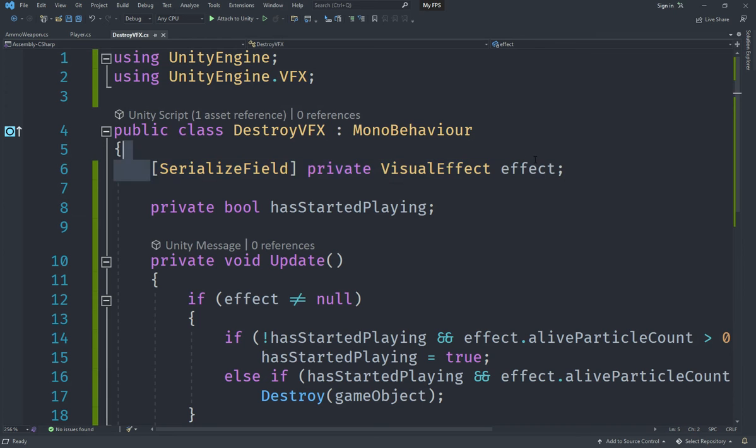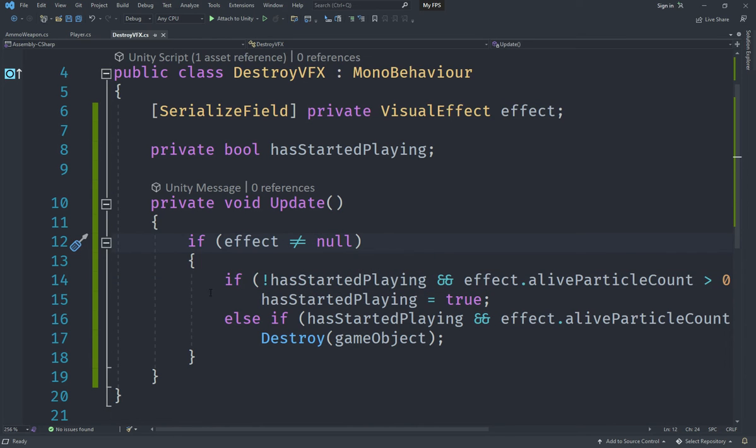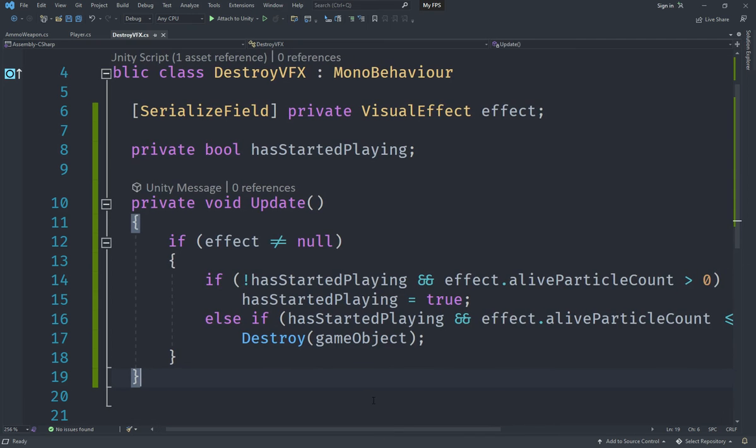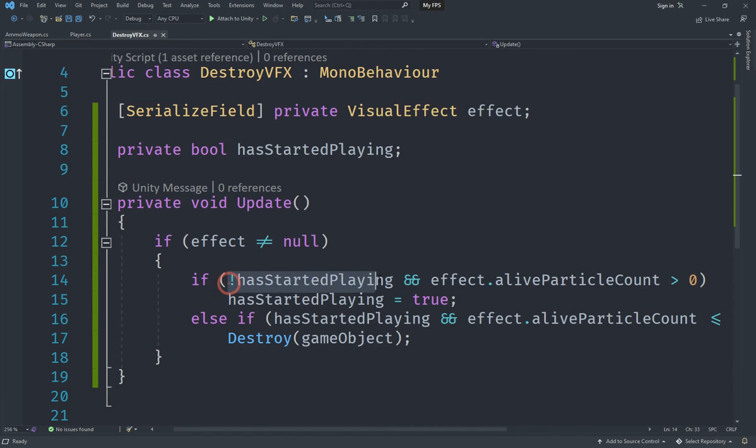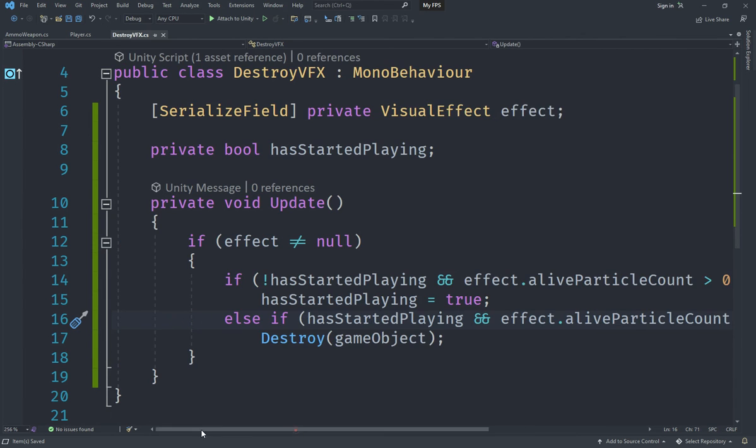Create a new script called DestroyVFX — you can put it in whatever folder you like. In this script we have a serialized field: a private VisualEffect called 'effect' — you need 'using UnityEngine.VFX' for that — and a private bool called 'hasStartedPlaying'. In the Update method, first check that the effect is not null, then check if we have not started playing yet and the effect's alive particle count is greater than zero. If so, set hasStartedPlaying to true.